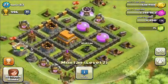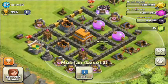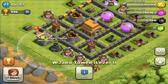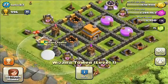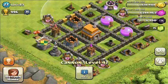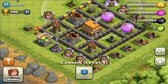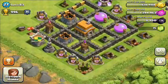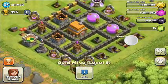If you wanted to redesign the base, you would probably want to try to get this mortar more in the center, because the mortar is one of your most powerful defenses, and especially the wizard tower is your second most important defense. If you're not going to redesign, the other advice I can give you is definitely switching this wizard tower with either an archer tower or a cannon, because the wizard tower is better than an archer tower or a cannon and it should be behind the walls. But overall it's a pretty good base, there are a few little things you could improve, and if you're willing to redesign it, it can be improved a bit.